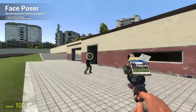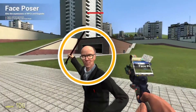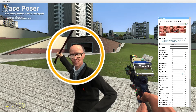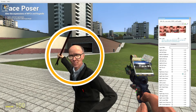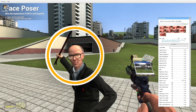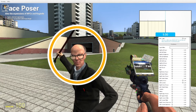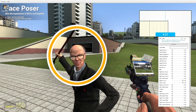Now today, we're gonna take a look at the face poser. What this does is it edits faces of characters and stuff. It's very interactive. Bot01's side — it lowers his thing, which apparently also affects his glasses. His glasses are also affected, which is weird.